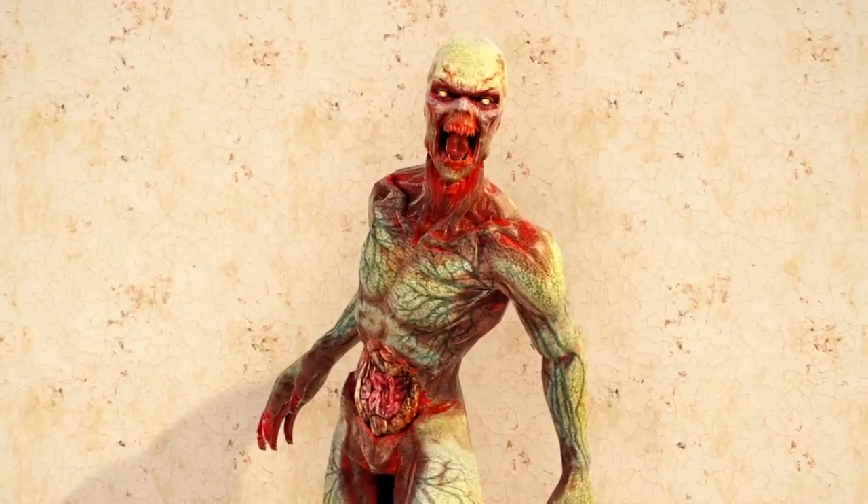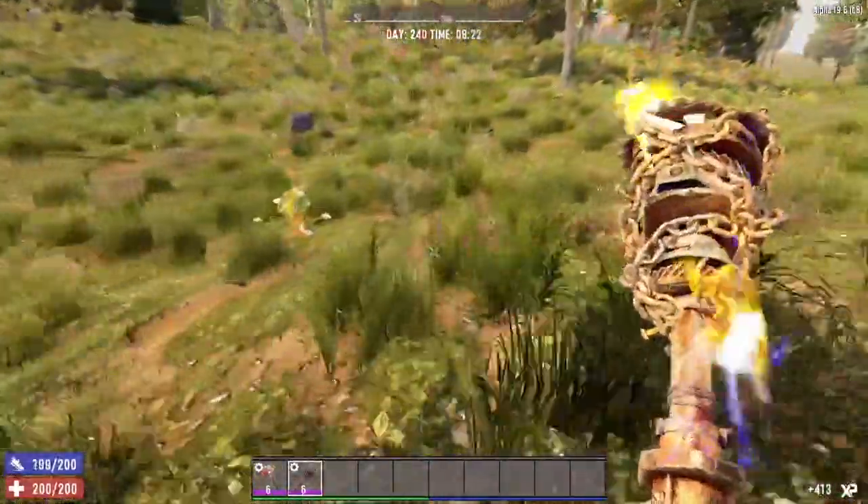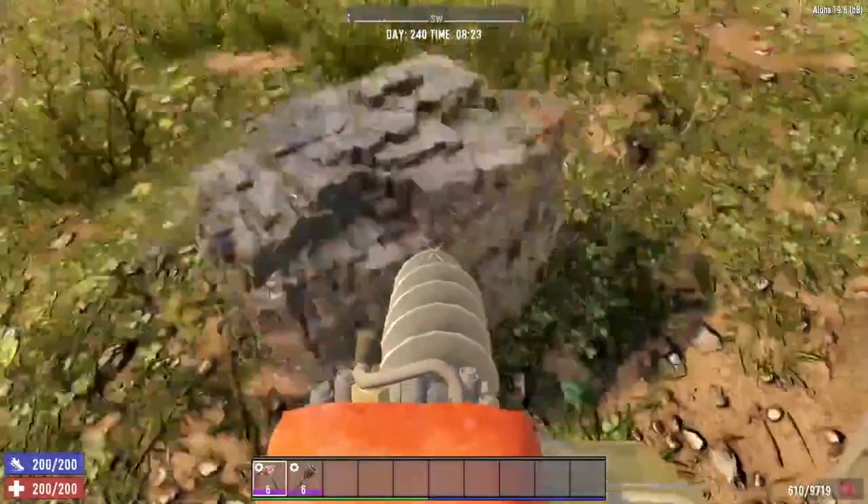And now let's talk about the ugly. It is undeniable that using the Augur will quickly increase your heatmap, especially when mining metal.